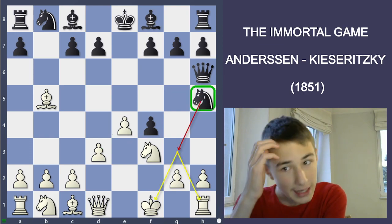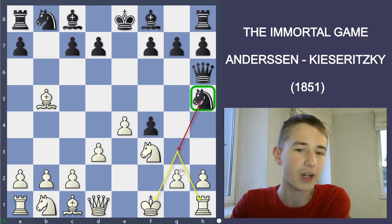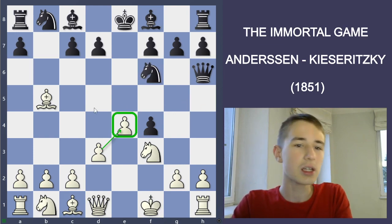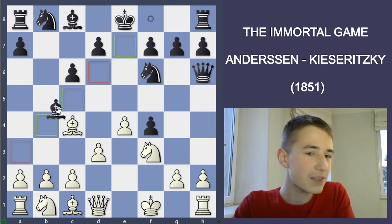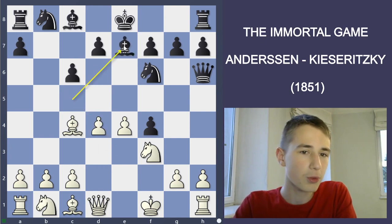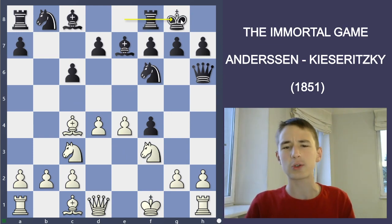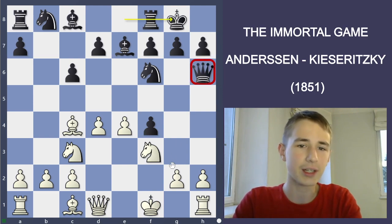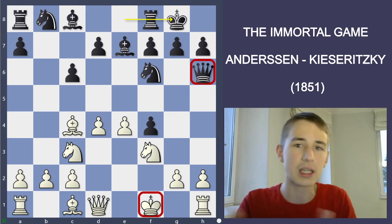Then Black plays Nh5, a little bit weird. Sure, there's the idea of Ng3 and then forking the king and the rook, but it's a little bit out of place. Computers suggest playing c6, Bc4, and then something like Bc5, just finishing the development. D4 - you provoked d4, so now the pawn hangs. Nc3 castles, it's more or less equal and fine for both sides. Black's queen is quite bad right here, but white's king is also not so good, so it is a double-edged position.